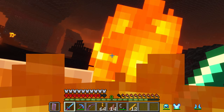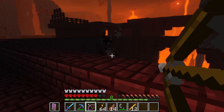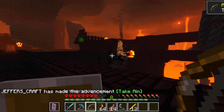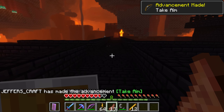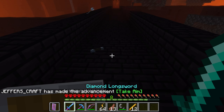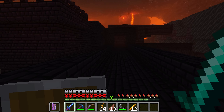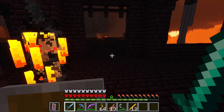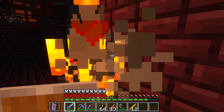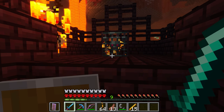We're getting some good blaze rods here, that's sweet. Those are totally good for a fuel source, and if you want to go to the End you need them to make eyes of ender with ender pearls. Another good thing you can get in nether fortresses is nether wart for potions — and oh, here's the spawner, perfect!